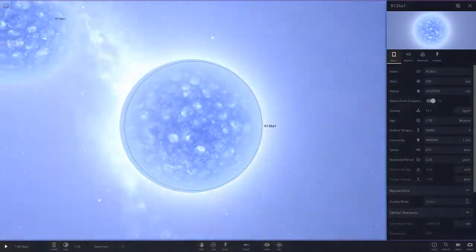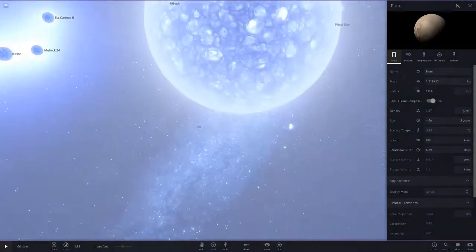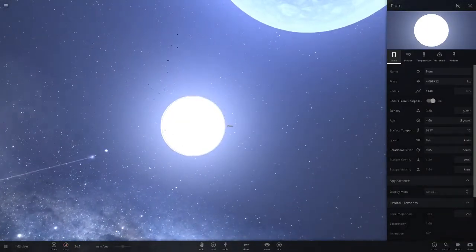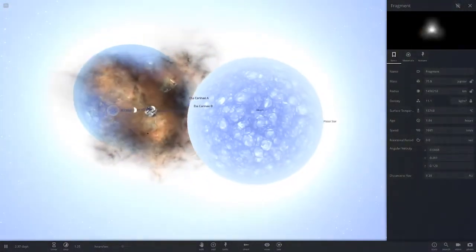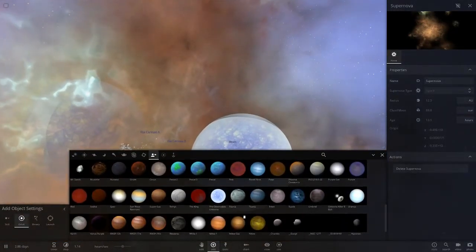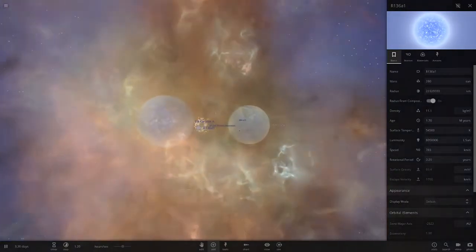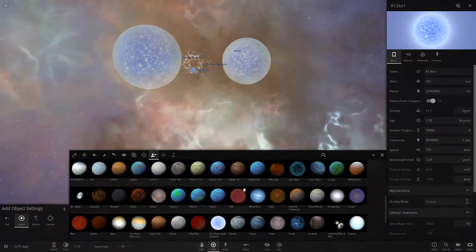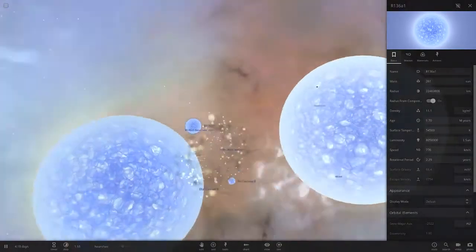R136a1 is still the king for destroying planets — it even destroyed Jupiter and Saturn. The luminosity on these stars is insane. The poor little dwarf planets just get incinerated as soon as I hit play — they're pretty much gone instantly. Pluto absorbed them all but won't survive much longer with all these stars. Anyway, hopefully you all enjoyed this episode. Let me confirm Vanth is saved — yes, it's there. All objects saved.